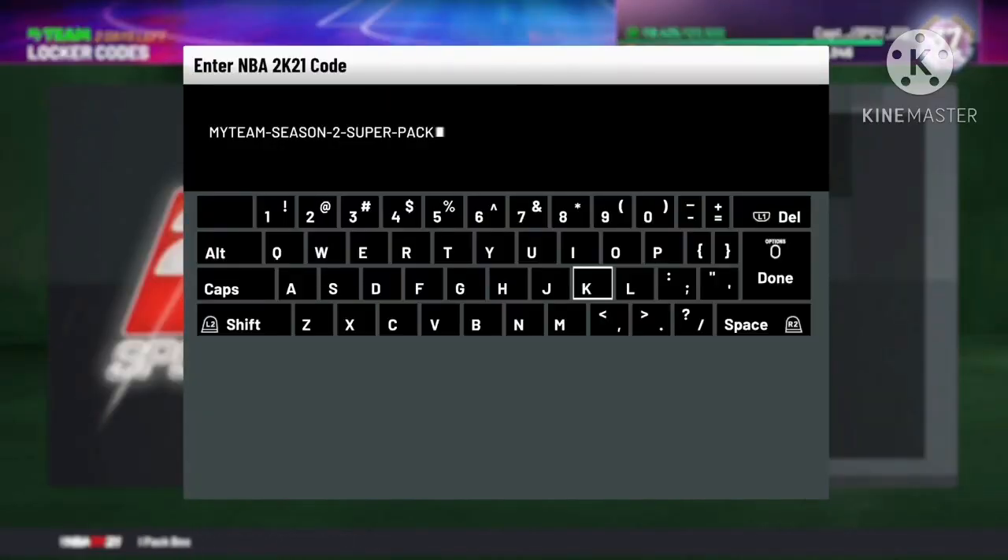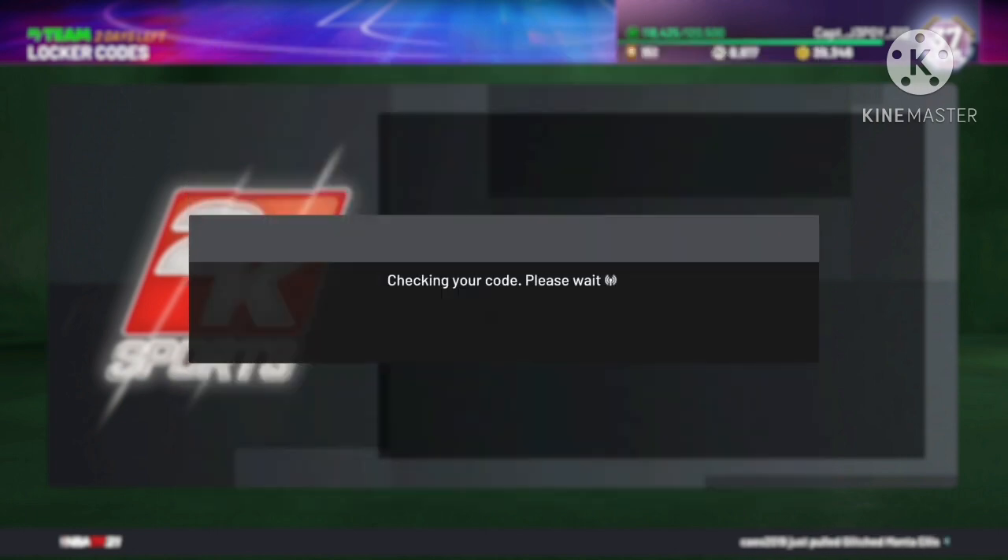The first locker code for this week's video is the MyTeam Season 2 Super Pack. Not really sure if this is the last locker code for Season 2 here on 2K21 MyTeam, but hopefully we still have at least one more after this recording. For this code we have a chance of getting all the card pack releases for Season 2 — Tip of the East, Tip of the West, Draft, Possessed, Titles, and Flash 3 card packs available on the board.